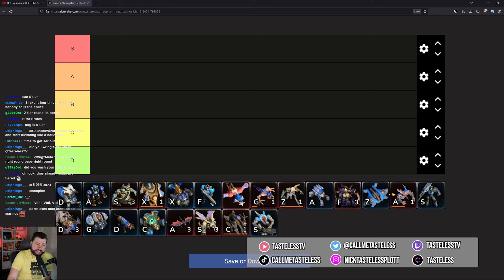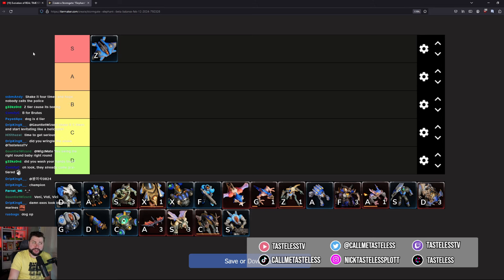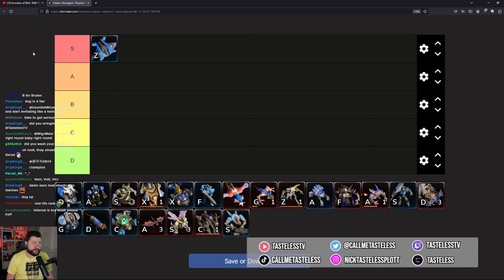First unit: the Hornet goes straight into S tier. This thing is so scary and so good. Putting something in S doesn't mean I'm calling for a nerf — it's okay for units to have different strengths. But the Hornet can gun down shadow flyers if controlled correctly, can waste workers, and one Hornet does enough damage to stop an enemy defensive structure from completing. If you get it out ahead of them, you're probably going to close the game out.